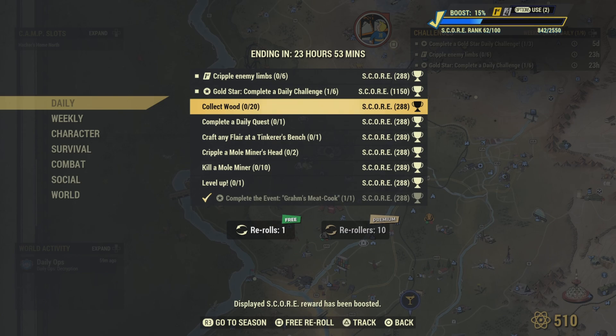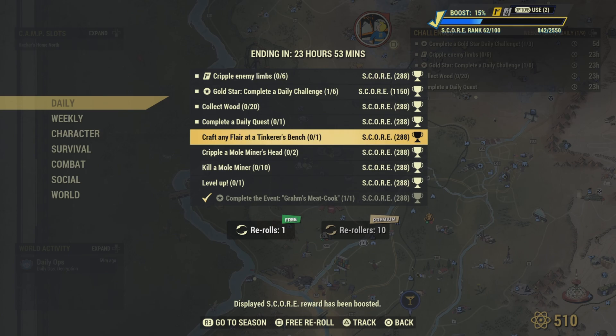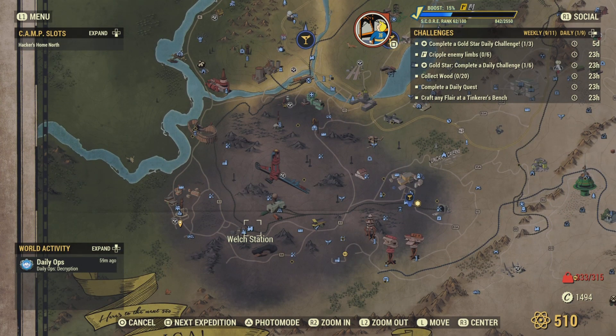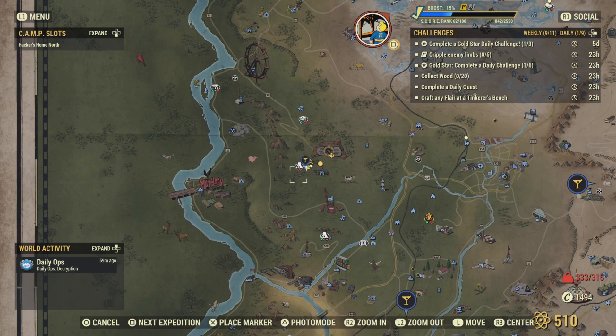Complete a daily quest, craft any item at the tinker's workbench, and cripple a mole miner's head. Just work your way down to Welch, right here, and go ahead and find some of them down there. Just aim for their head and you'll get that challenge - pretty easy.